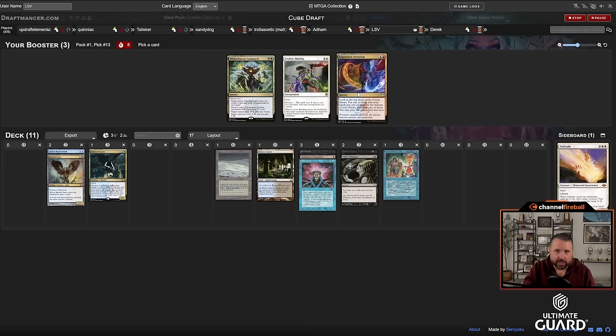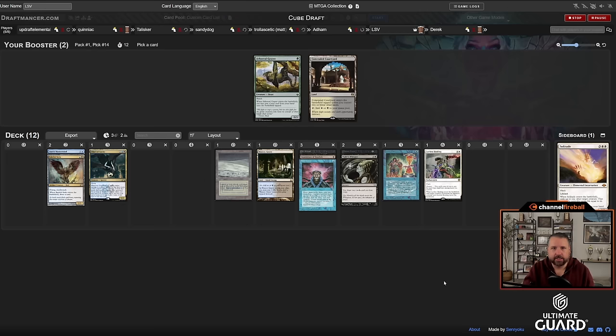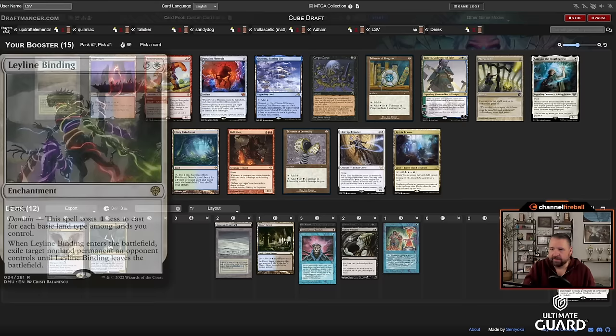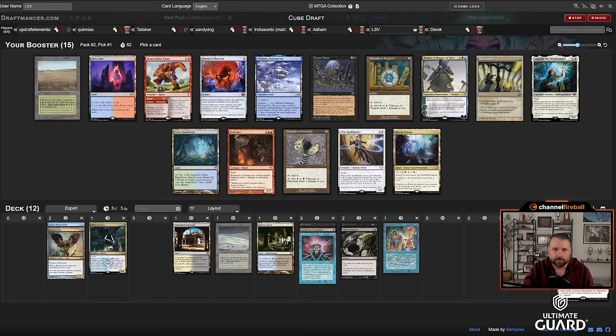Thassa's Oracle didn't wheel but that's all right, we're not really going that direction. It's basically Expressive Iteration versus Leyline Binding — kind of a toss-up. I'm taking the Binding because I have Tundra, it's a small reason but the decision is pretty marginal either way. If I end up five colors, Binding is good, whereas Iteration is good if I have tons of red sources.